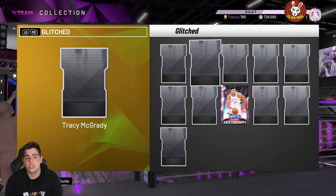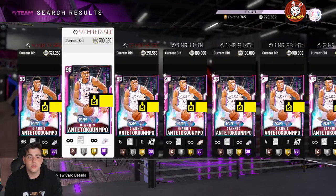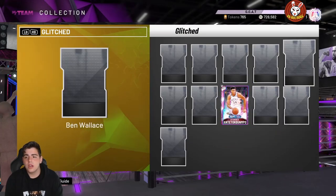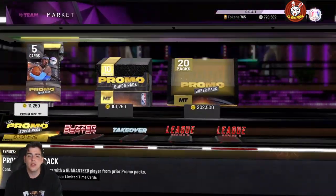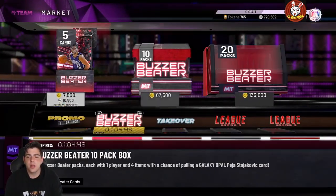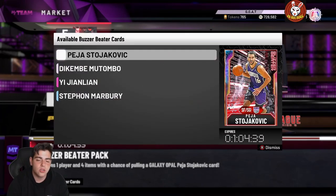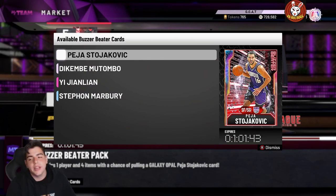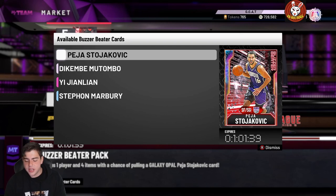T-Mac is gonna be a point guard — I'm honestly stoked to see what's gonna go down. This is going to be great content. These packs are probably gonna drop at 11 o'clock, so I'll be right back once the stats drop. Alright guys, we got the stats — Dirk Nowitzki, shooting guard, small forward.